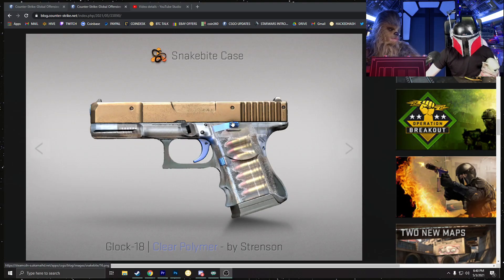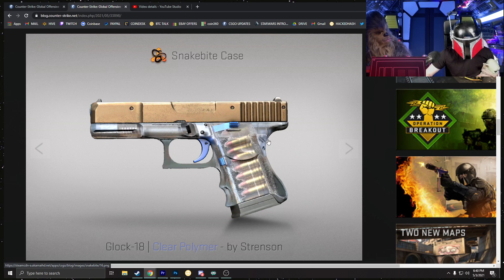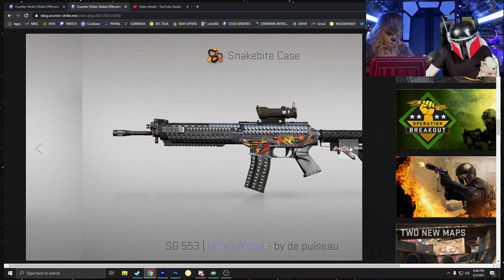Starting off with the Glock — this is probably one of the stronger skins in the case. It being a blue is actually pretty insane; the magazine is absolutely crazy. A StatTrak Factory New with this could look really, really cool. I'm probably going to use this as my main play skin because it looks so nice — better than half the new Glock skins releasing right now. The blues in this case are a lot stronger than everything else. The magazine and the gold top are very nice. It could look a little different in-game, like how the Cobalt Disruption Deagle looks different in-game than in pictures.